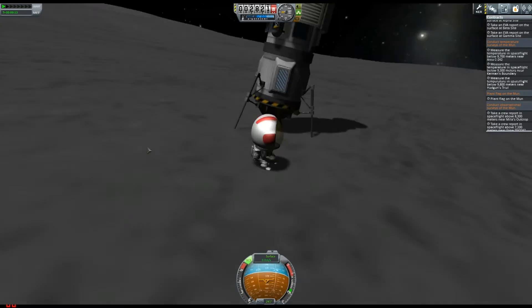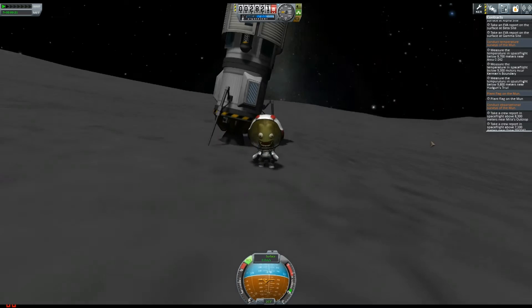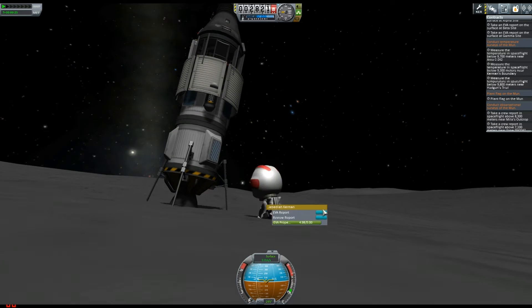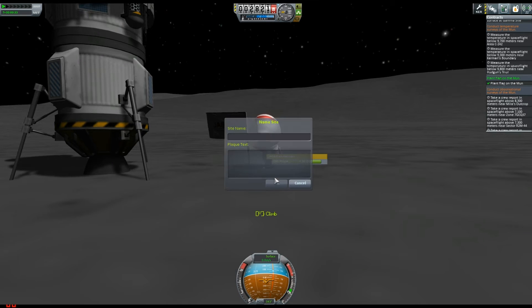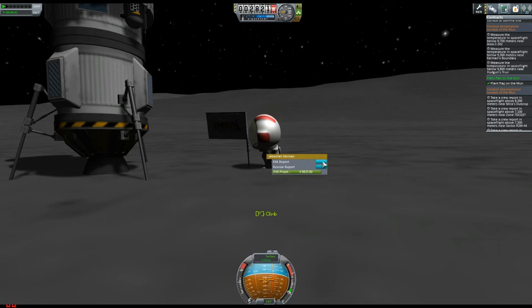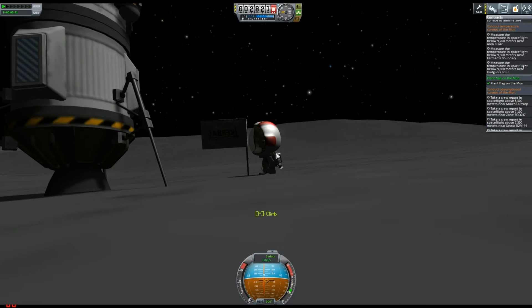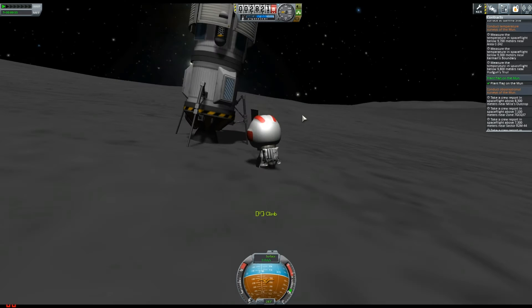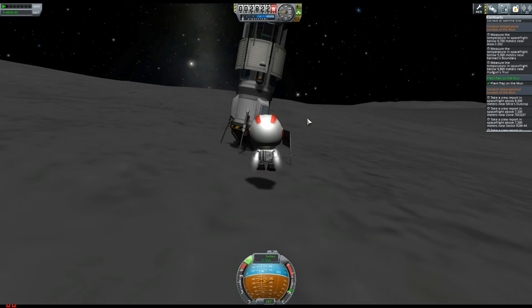You can see my rocket has got two antennae on it to transmit stuff — a bit of a failure on my part, but the additional weight wasn't too bad. Just as well I'm not in charge of NASA — I'd be causing budget overspending all the time. We plant our flag and that gets one of our contracts completed. We've got all our science data, so we need to get back in our rocket and try to leave.